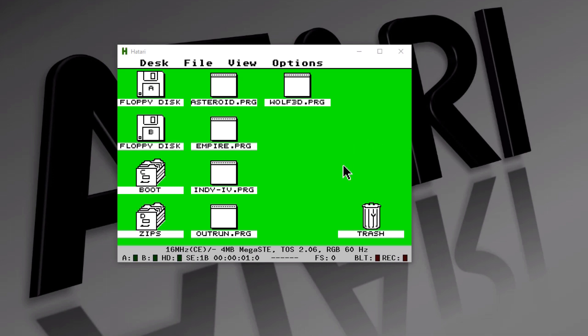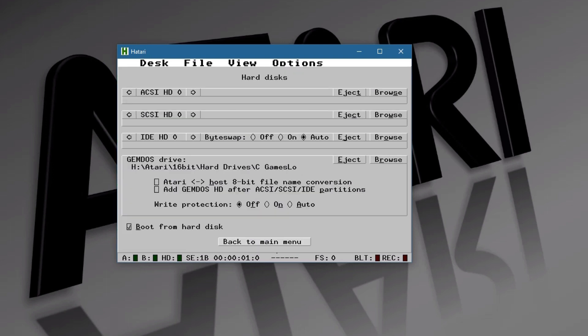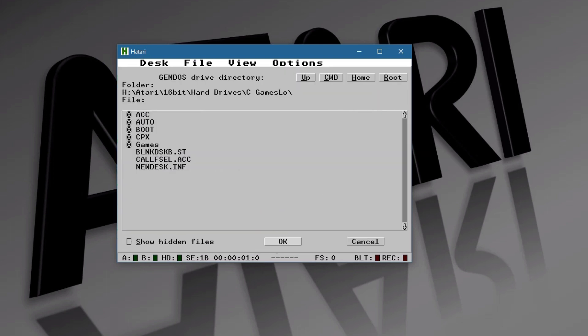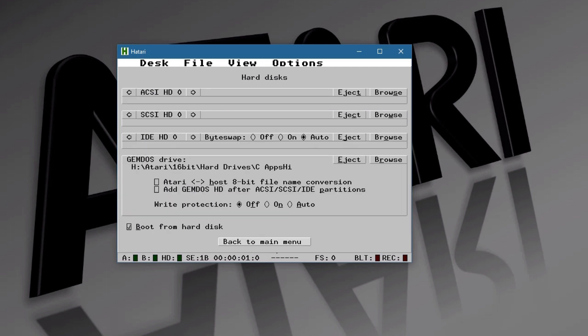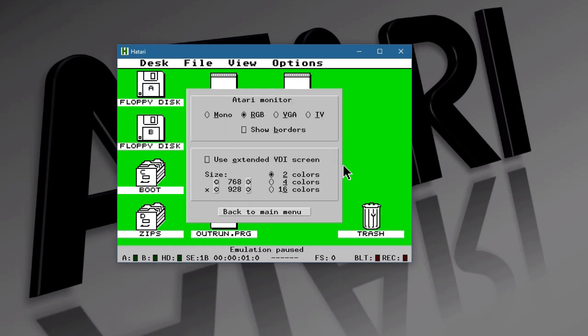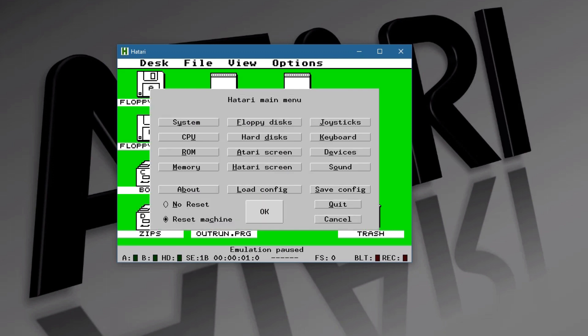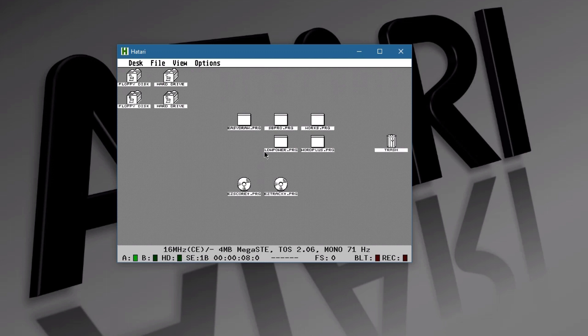For high resolution in Hatari, I again hit F12 to go to the Hatari menu, select a different GEMDOS drive, go up and find apps high, then return to the menu. Now I need to go to the Monitor menu — select the Atari monitor — and select high resolution. I reboot, and sure enough it reads off that directory, which loads up the high-resolution files for the Atari.